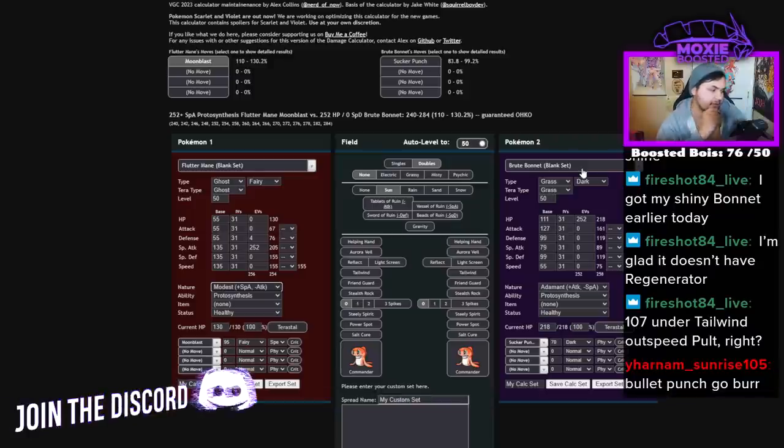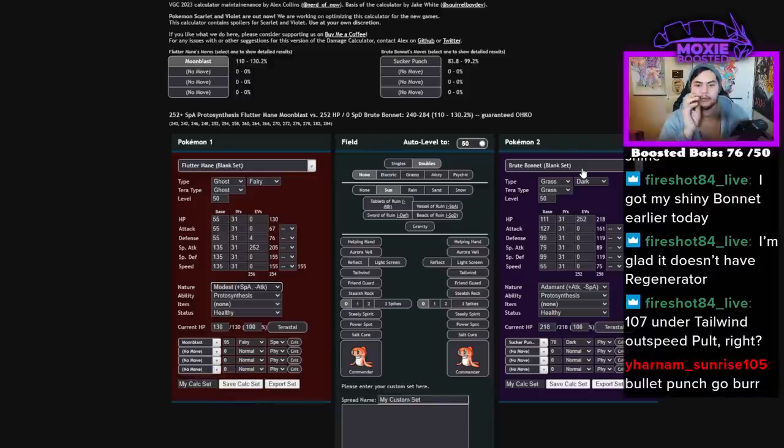I think the only things that seriously beat this thing are going to be priority moves. Sucker Punch on Brute Bonnet is your best friend, but that isn't going to help if they Tera Fairy — now you're only doing about 50%.